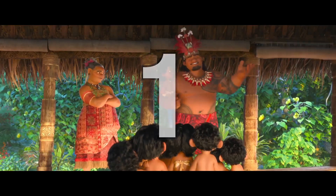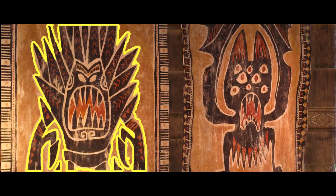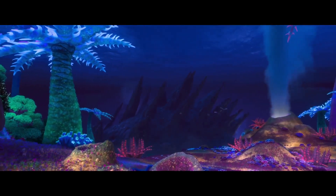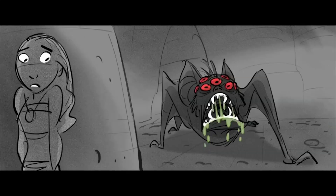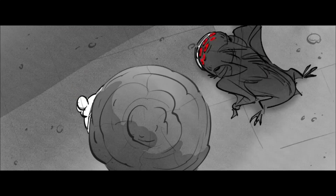An easter egg that appears early on in the movie is the Tapa in the Chief's hut. The monster on the left is Marshmallow from Frozen, who you can also see again later on lurking in the background of the realm of monsters. As a bonus fact, the Tapa to the right is a bat whom Moana and Maui were going to fight in the realm of monsters, but the scene was scrapped to shorten the movie's length.